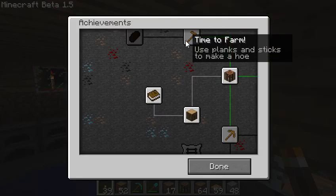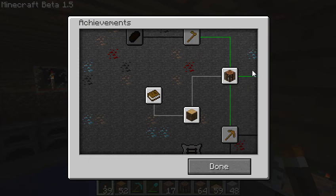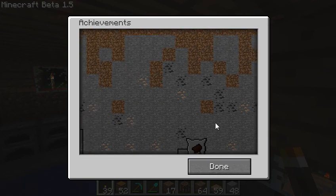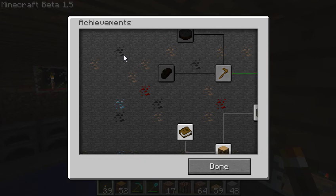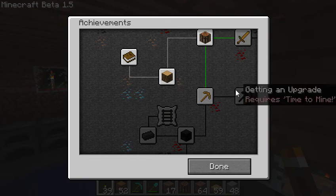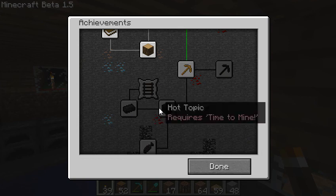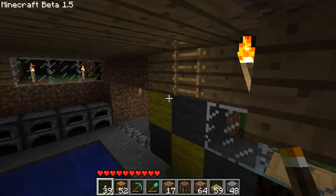Use planks and sticks to make a hoe. Time to mine — use planks and sticks to make a pickaxe. What does that one lead to? Oh, you can drag it, actually. It actually looks like it's Minecraft sort of underground — pretty cool. Use planks and sticks to make a pickaxe. I assume that means getting a stone one, since it says I can upgrade. It's all very exciting. That's basically achievements.